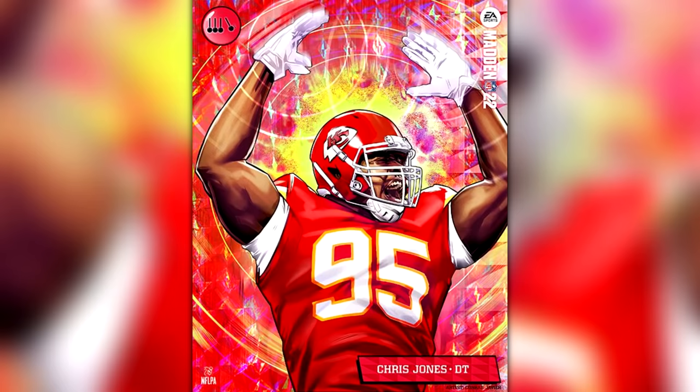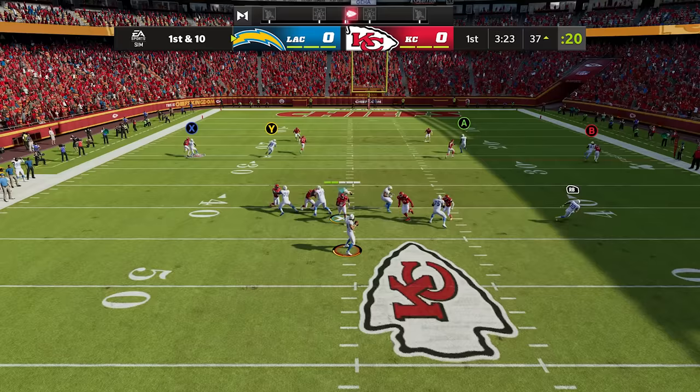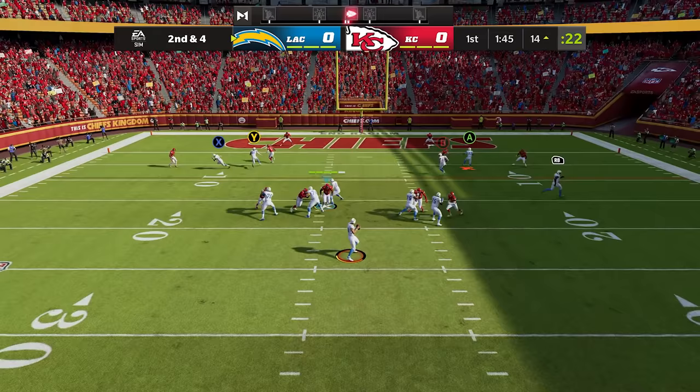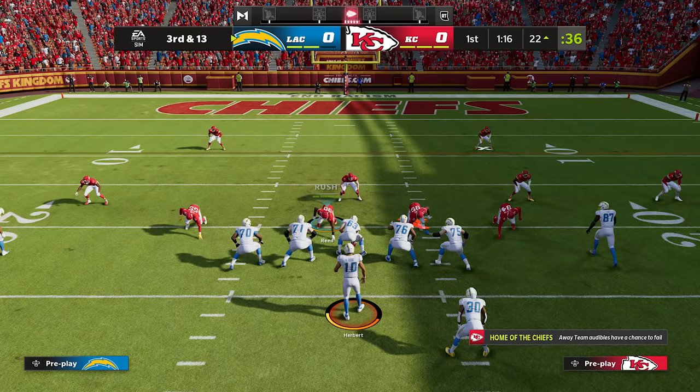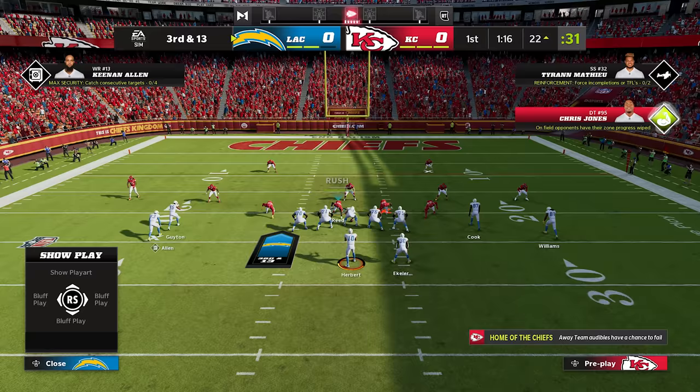Chris Jones' X-Factor is Momentum Shift, which wipes out the on-field opponent's X-Factor progress — whether they're in the zone or working towards it. After two sacks, Chris Jones wipes it out. You can see that Keenan Allen is currently in the zone, but watch: now that Chris Jones has entered the zone, he has wiped it out and Keenan Allen is no longer in the zone.